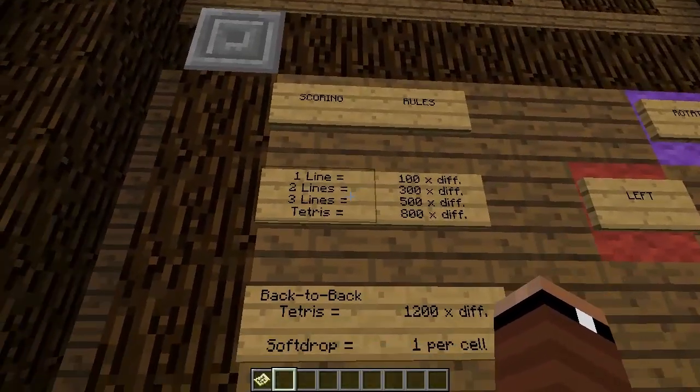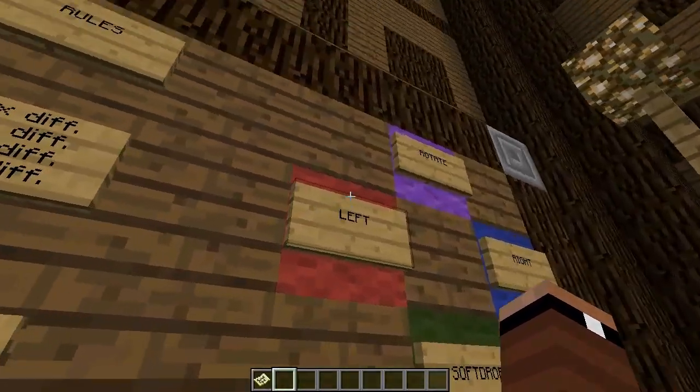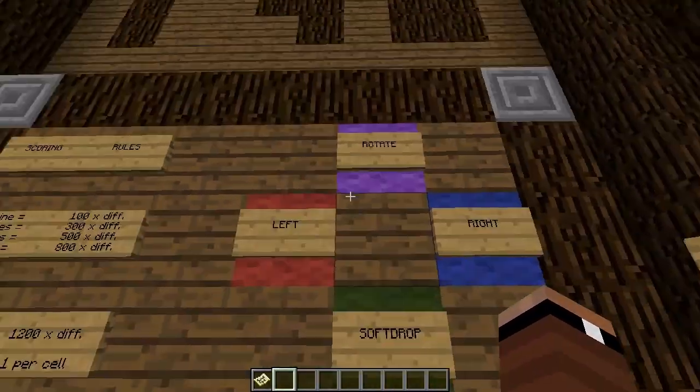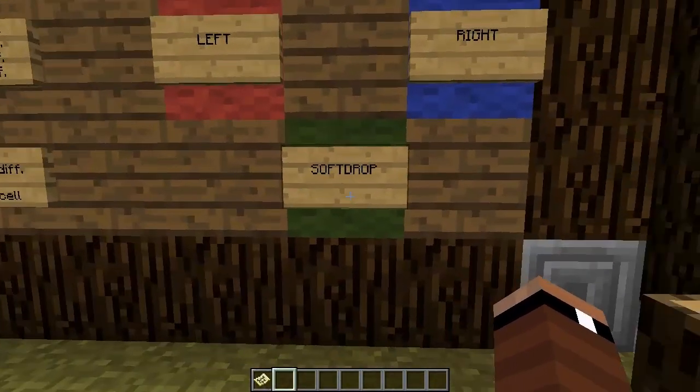Over here we've got scoring rules. One line equals 100 points times your difficulty, two lines is 300 times difficulty, three lines is 500 times difficulty, a Tetris is 800 times difficulty, back-to-back Tetris is 1200 times the difficulty, and a soft drop equals one per cell. So then we've got our buttons: purple is rotate, red is left, blue is right, and green is soft drop.